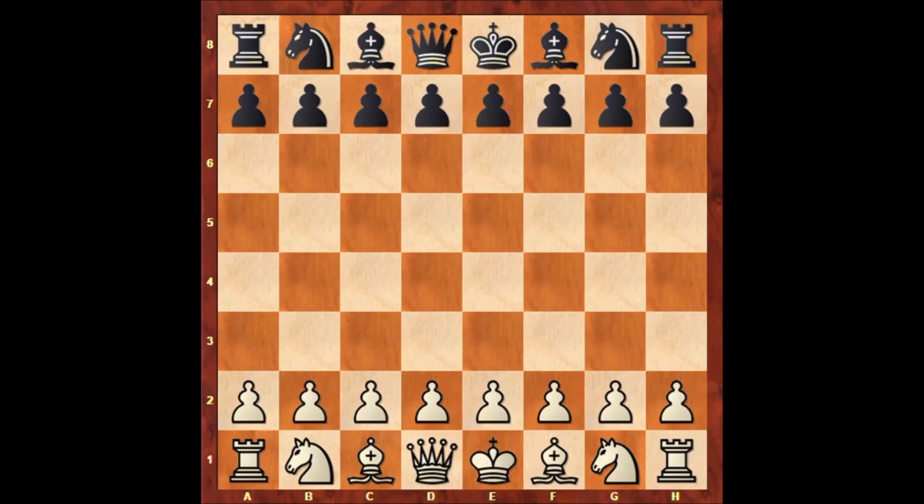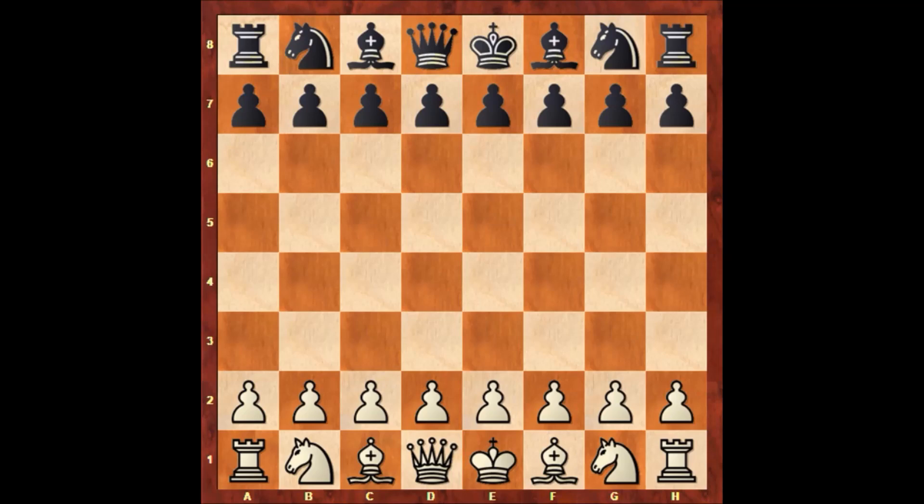The opponent of Chigorin is Ilya Shumov. Chigorin, who is playing with the White pieces, starts the game by playing E4.